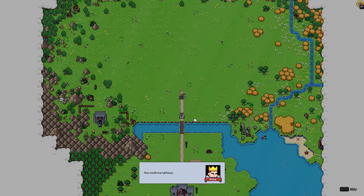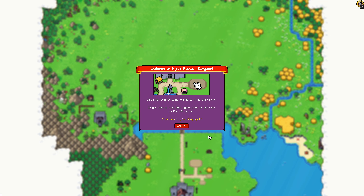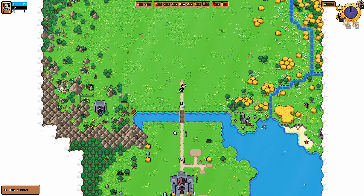Day one. How can this be? How could everything just vanish? Welcome to the kingdom — the first step in every run is to place the tavern. If you want to read this again, click on the task on the left button. Got it, okay.